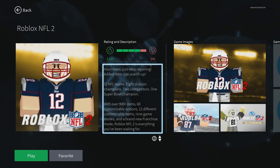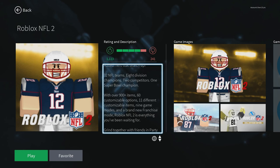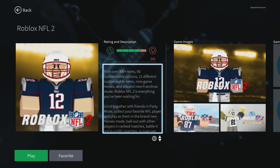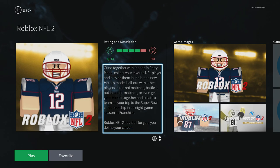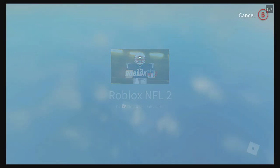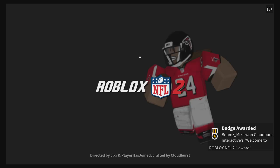We're back on Roblox — I found this one called Roblox NFL 2. It has all 32 teams, eight division champions, two competitors, one Super Bowl champion, over 900 items, 60 customizable items, 11 different customized items, nine game modes, and a brand new franchise. You can play with friends in party mode or put your favorite NFL player in. There's a brand new hero mode. It seems like it's like Madden but in Roblox — and there's some epic music here.